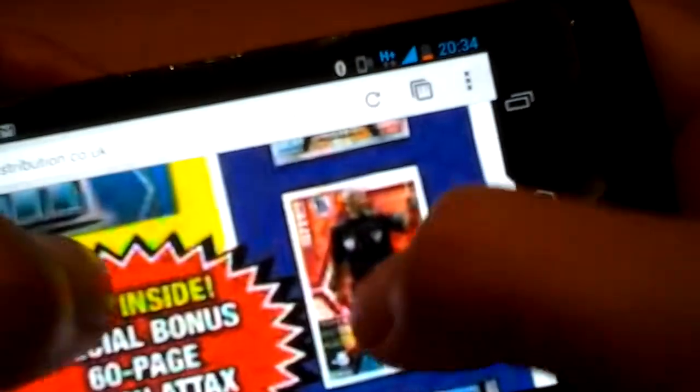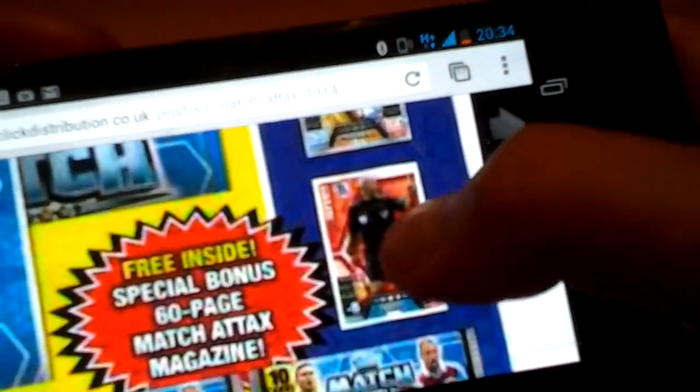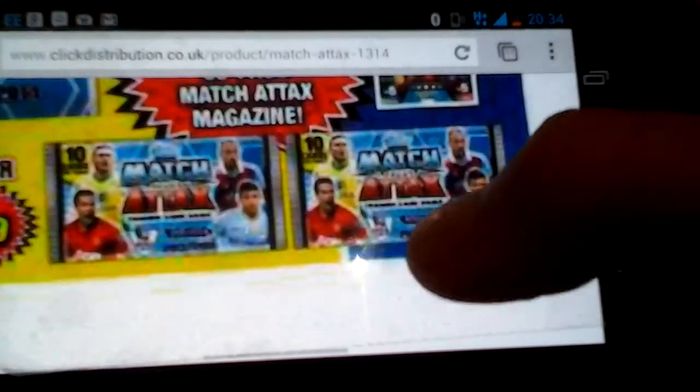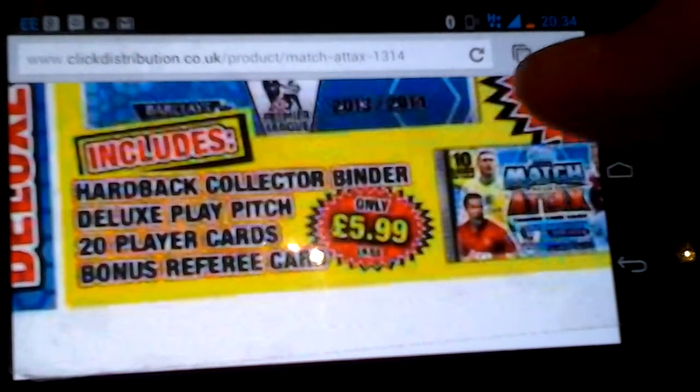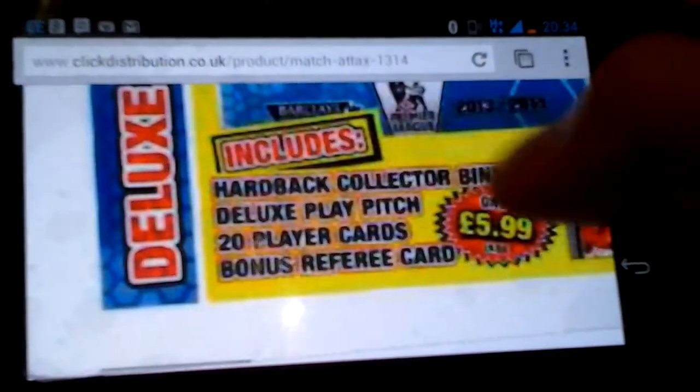Plus a referee card. Free inside — special bonus — 60-page Match Tax magazine. Two 10-player packet cards, only £5.99. Hardback collector binder, Deluxe Play Pitch, 20 player cards, bonus free card.